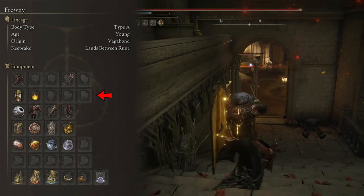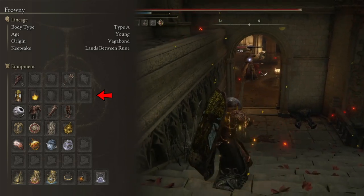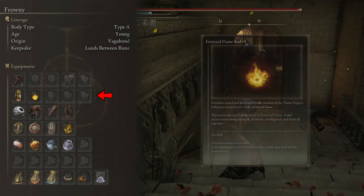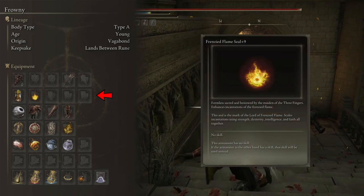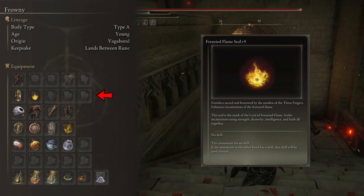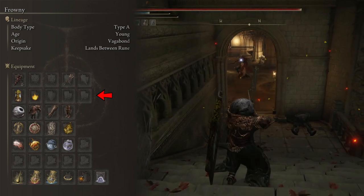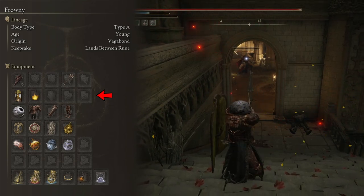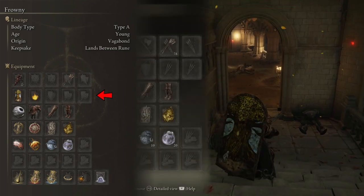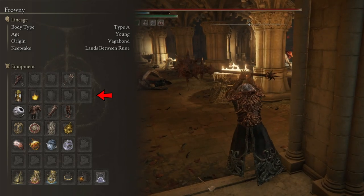Also in the offhand, I run an incantation seal to help me cast my support spells, particularly those that buff my weapon. In this case, I like to run the Frenzied Flame Seal. This seal has the highest amount of incantation scaling with these stats — though honestly it is extremely low, as this build is not prepared to cast offensive spells. The best part of this seal is that it has a total weight of 0.0 units, meaning we can use it without it affecting our equip load.